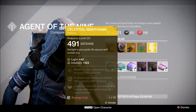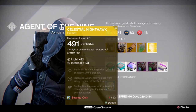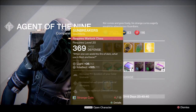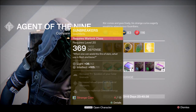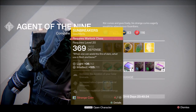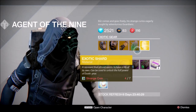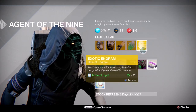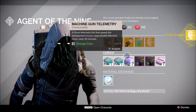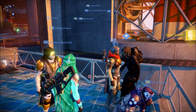For the Warlock he has the Sunbreakers, which increases the duration of Solar Grenade, increases reload speed with special weapons, and melee hits replenish grenade energy. And of course he has the Exotic Shard and the Exotic Helmet Engram once again. I'll go ahead and get one just to see what I can get.